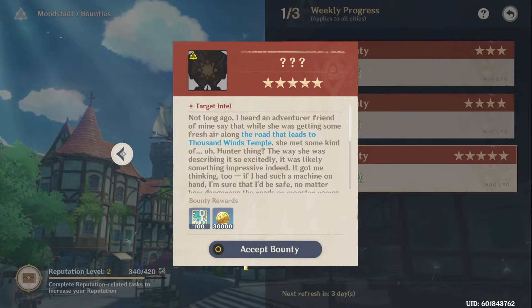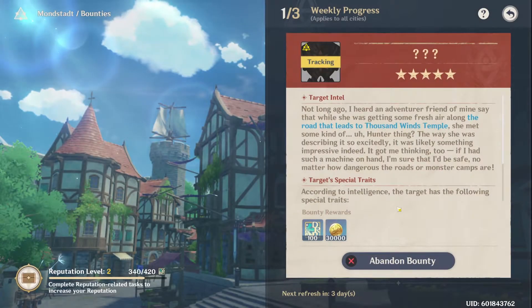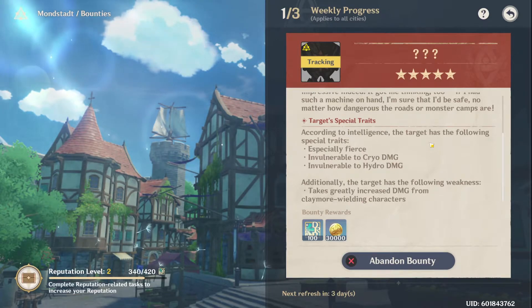You want to be choosing the highest value bounty. Although the monster does hit quite hard and can be tough to beat, so if you absolutely cannot beat it, you may opt for the easier options. Once you accept the quest, a marker with an orange circle will appear in the region.